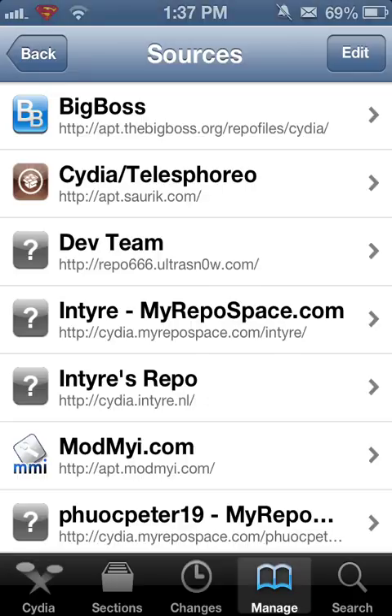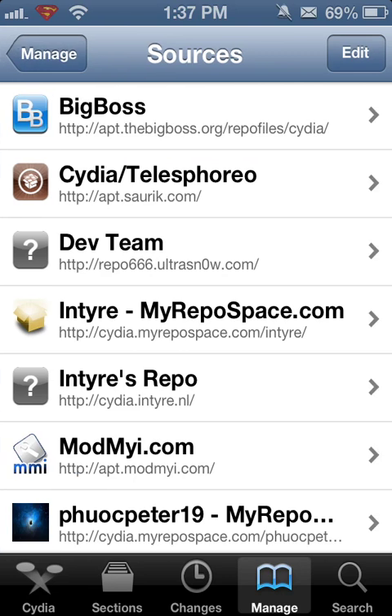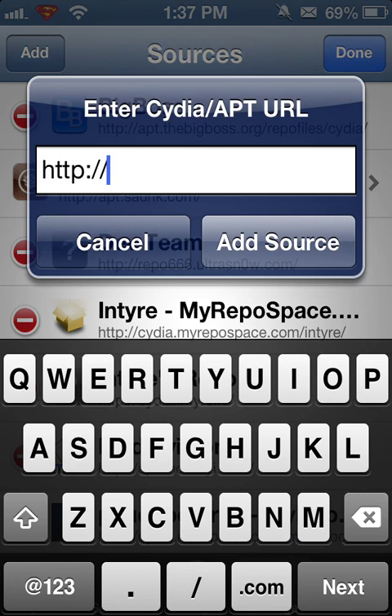First thing you do is you go into Cydia and you wait for it to load. Then, of course, as many of you know if you've tried this before, you have to go into Manage, and then you have to go to Sources, and you have to push Edit, Add — and this is where the problem happened.